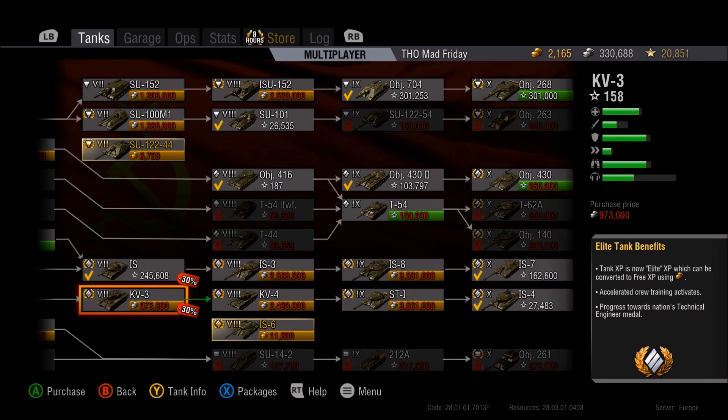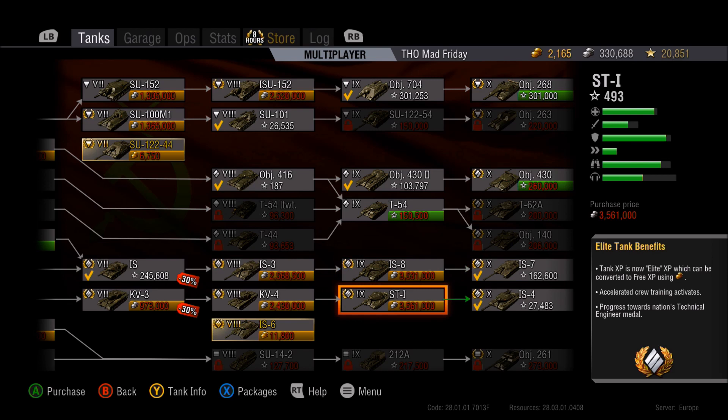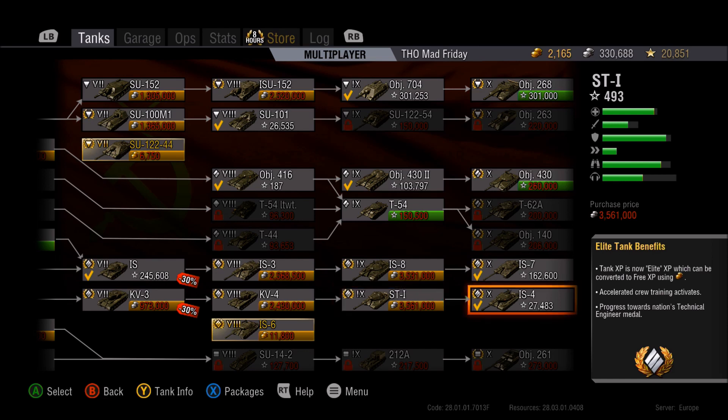The IS-4 line starts with the KV-3, then the KV-4 — an extremely strong tier 8 tank, though not very mobile. The top gun is 107mm: good pen but doesn't hit hard enough, reload's too long, DPM isn't good enough, and you get flanked easily. Then the tier 9: I disliked the IS-8, but the ST-1 was an absolute legend — one of the best hold-down tanks in the game at tier 9, and that leads to the IS-4.